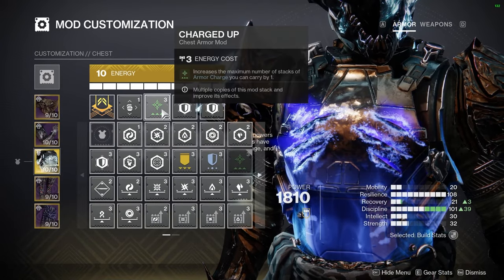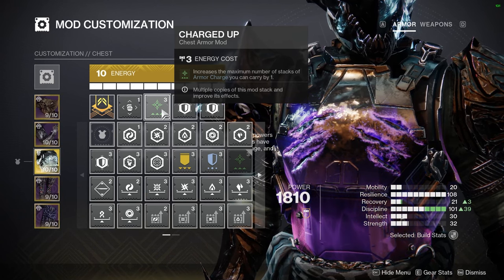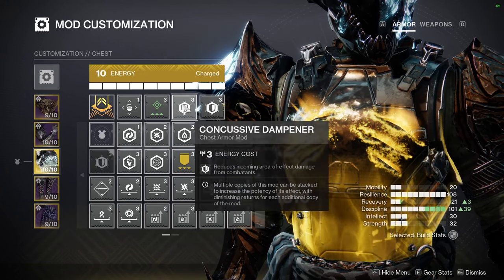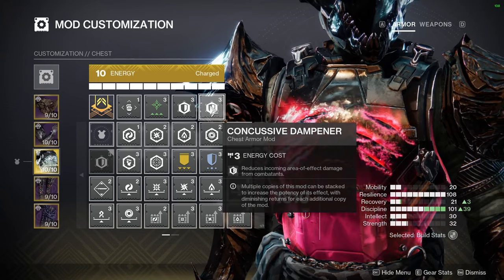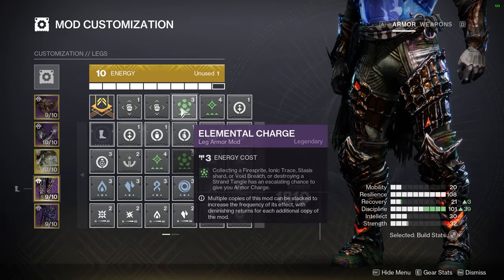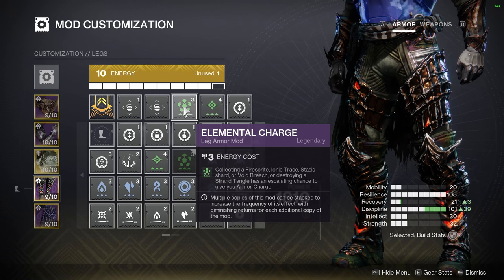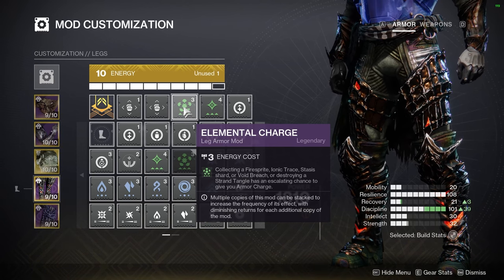On your chest piece, get Charged Up — this adds another armor charge to your overall stack, giving you four available. This ensures you'll get your grenade back with full stacks of armor charges. I also recommend two Concussive Dampeners to help with area-of-effect damage from combatants, making you a little tankier. On your legs, get Elemental Charge. With all three subclasses we'll have a subclass elemental pickup on the battlefield — a Firesprite, ionic trace, or void breach — and Elemental Charge turns those into armor charges.